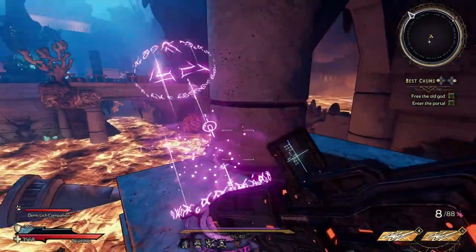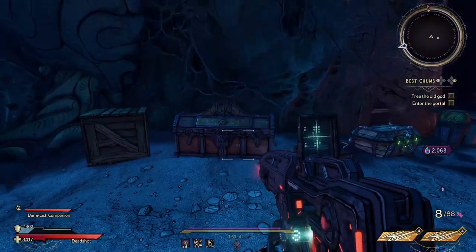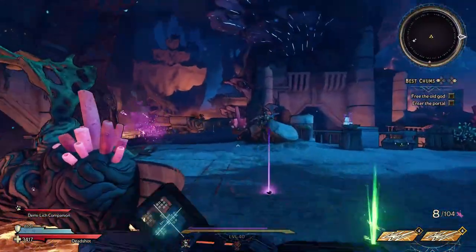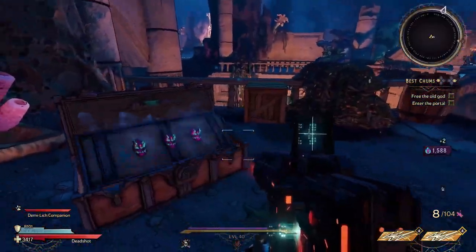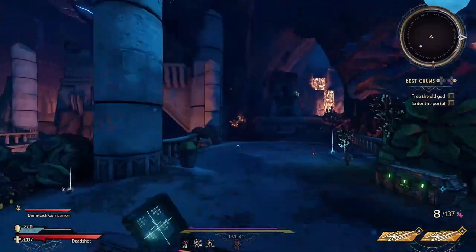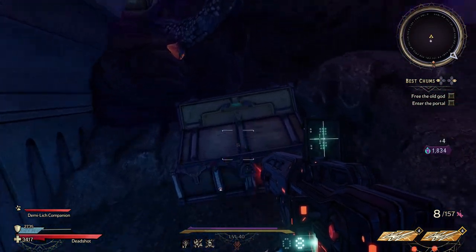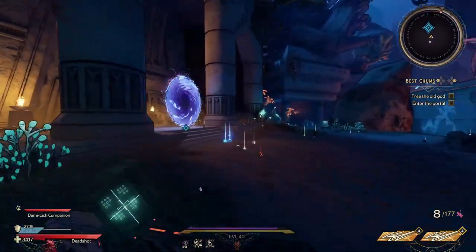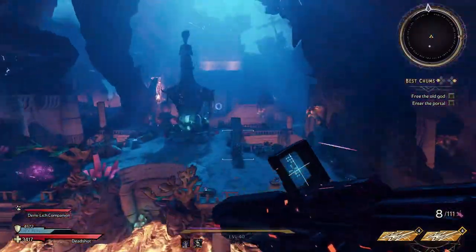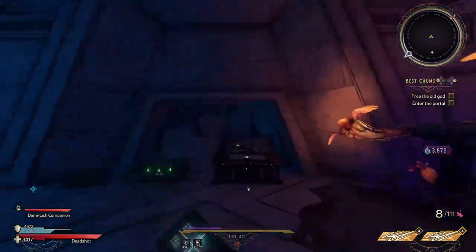On the fifth map, the first chest location is to the right of where you land when you use the air jump right next to spawn. The second location is on the same platform just to the left of that. The third location is on the left side of the map down the stairs on the back left of that platform. The fourth location is in the back center of the map right behind where the portal spawns. And the fifth and final location is in the back right side of the map behind the set of dials that you have to rotate.